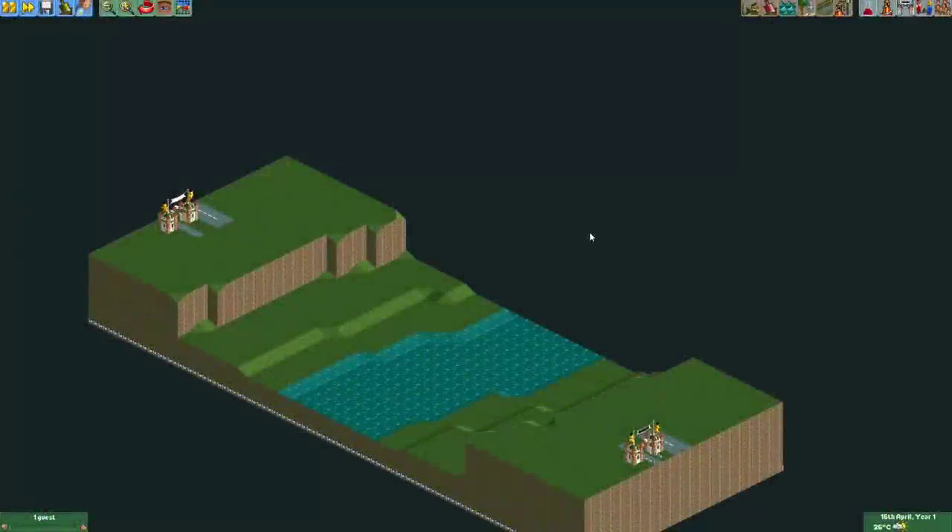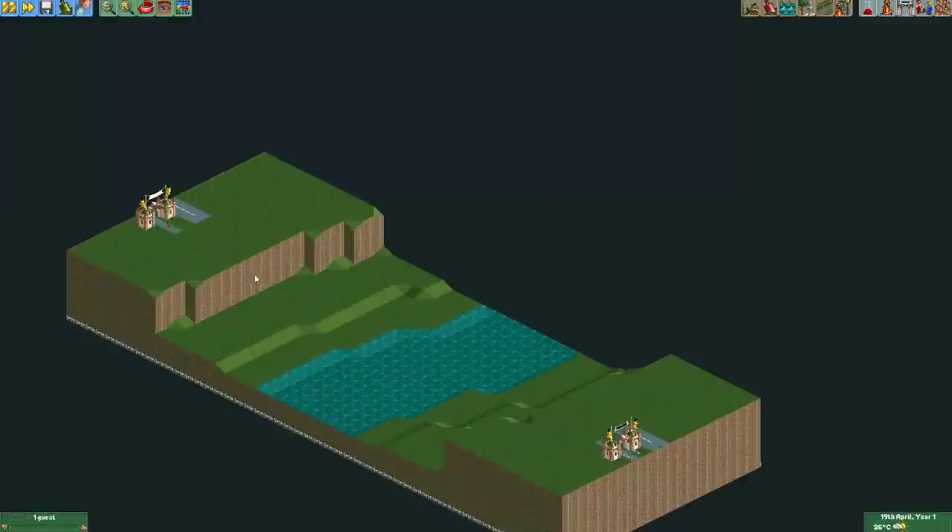Welcome to the results video of the mini bridge contest. All contestants were given a map with cliffs and a river in the middle, and had to build a bridge across. They were allowed to make the cliffs or middle part higher or lower, and had to decorate the area. The bridge had to allow guests to pass from one side to the other on foot and allow some form of traffic across.